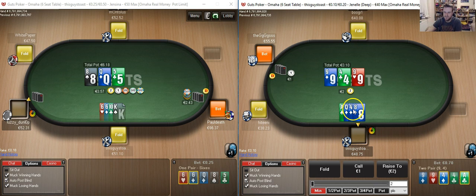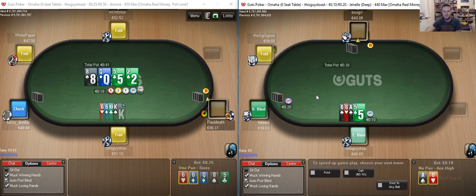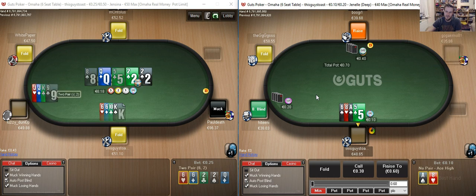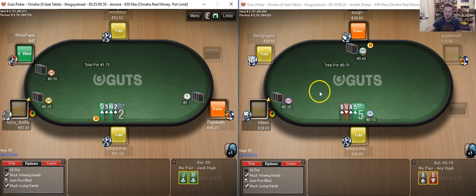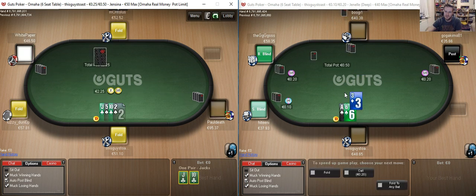Defend on the right hand table — suited to the queen is not fantastic, but it's reasonable. Pretty average flop though. It's an undersized raise — I'm still calling. It's a weak enough hand I can get rid of. It would be a very elementary defend in the big blind, but with someone to act behind, playing the entire hand out of position to two people, and having kicker problems with my ace — it's not quite what I want.